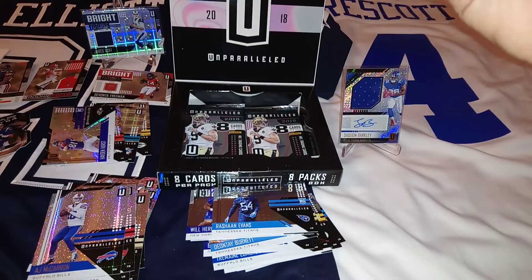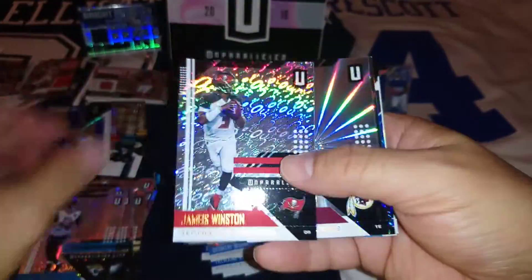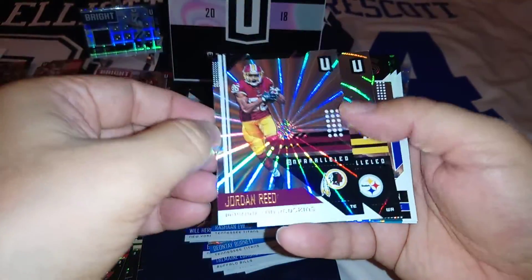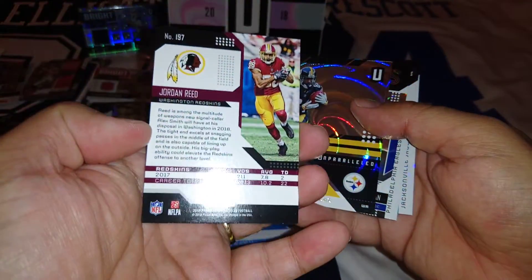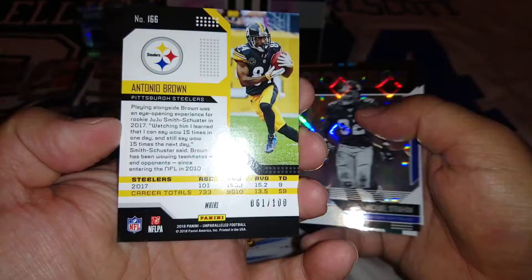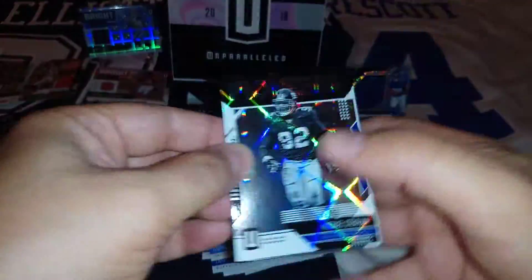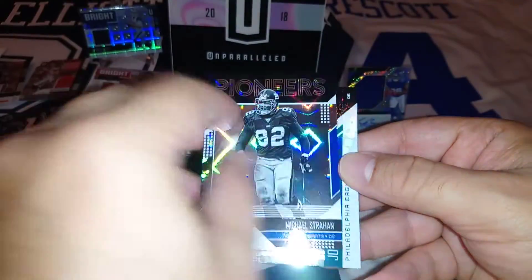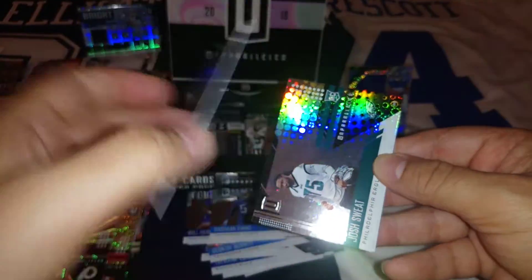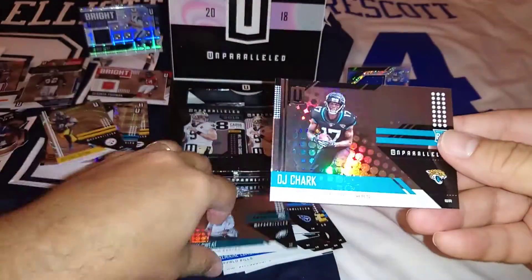Just going to put them in order. Blake Bortles, Alshon Jeffery, Jameis Winston — a Flight. Jordan Reed — a Shine. Antonio Brown, 61 to 100, a Whirl — give it a Whirl mate! Pioneers: Michael Strahan, Giants of course. Josh Sweat rookie and DJ Chalk rookie.